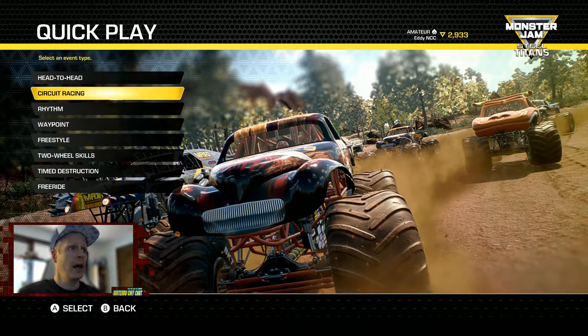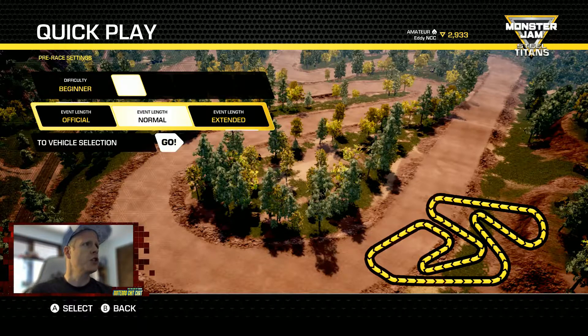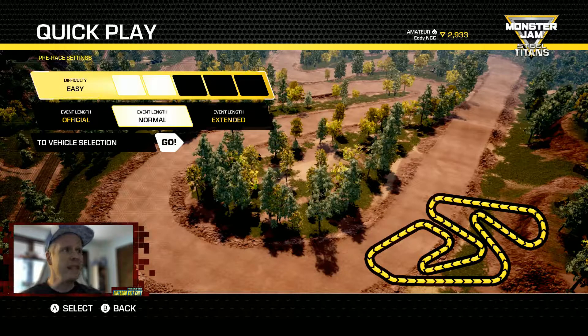We're beginning with the first course, which is Titans Grove. You can see it's kind of a dirt track here — there's some jumps, it's pretty windy, and it's a pretty long circuit too. There will be three laps, and we'll have a field of about six trucks. We're going to choose our difficulty — we're going easy. I would go a little bit higher, but I'm still getting a handling on the truck, so we'll keep it on easy, a little bit above beginner.